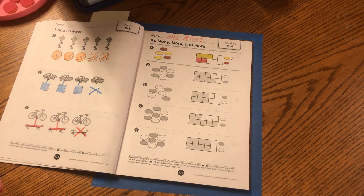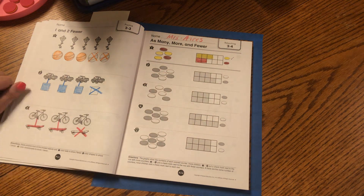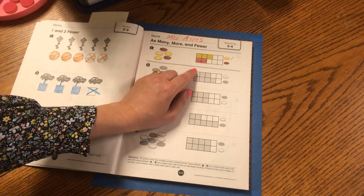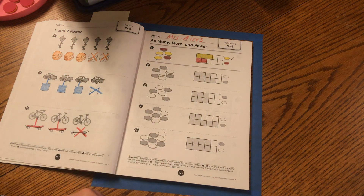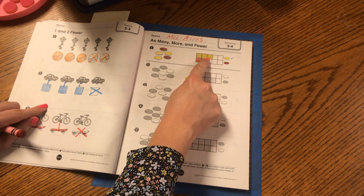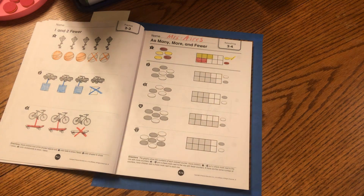So let's take a look. I have one, two, three yellow dots. I have one, two red dots. So what can I say about yellow dots? That's right. I have more yellow dots. I have fewer red dots — one fewer of the red dots, one more of the yellow dots. So now we're going to put a check mark next to the row with more. And in this case, more is shown by yellow dots. So I'm going to trace that check mark. Great job, boys and girls.